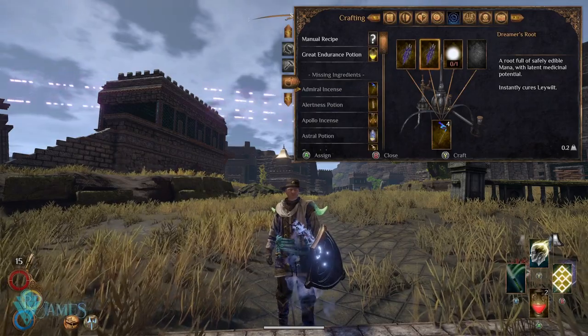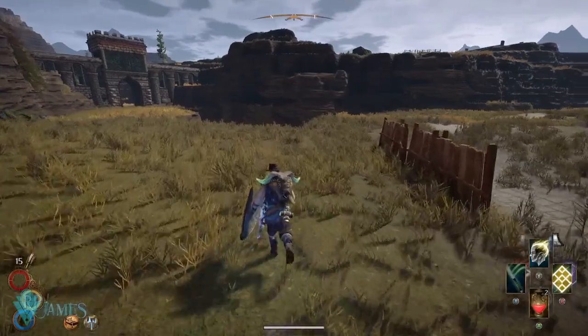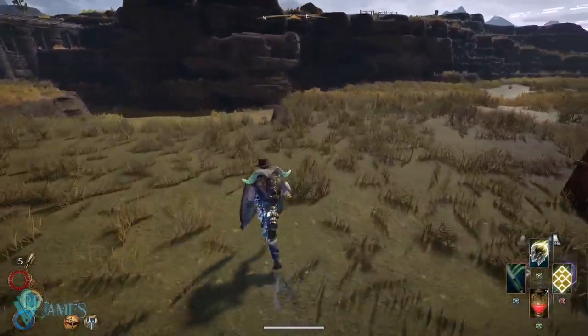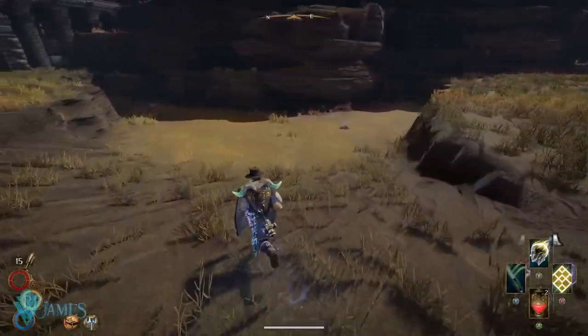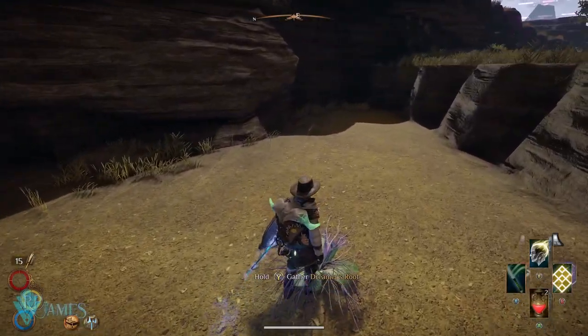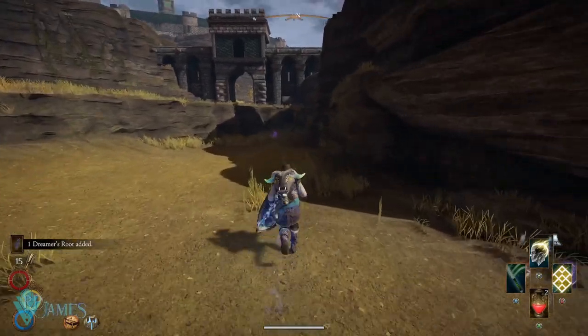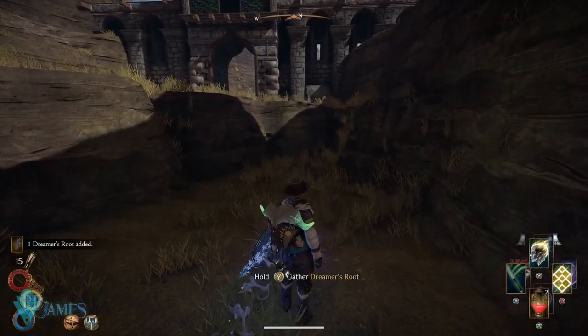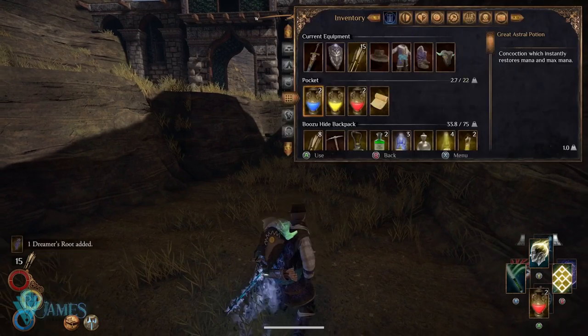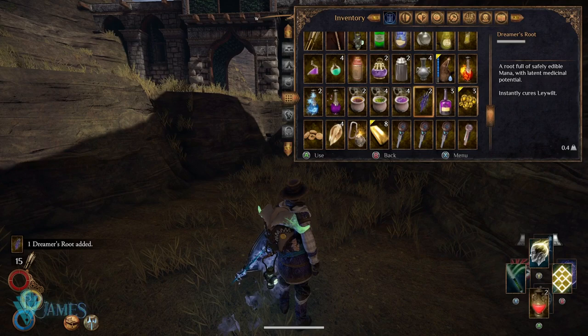How do I get dreamer's roots? Well, essentially you have to walk through these little holes that you can see scattered all around the Antique Plateau. They are going to be here — as you can see in this footage on screen, they're scattered around. Be sure to keep your eyes on the little holes that you find in the ground; that is mostly where you're going to find them.